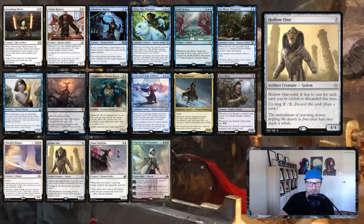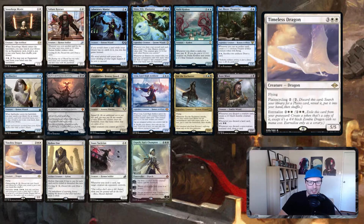Hollow One is often a free creature if you've cycled three cards beforehand — I think it's a cool card to include. It's also an artifact, giving synergies with things like Urza. Timeless Dragon has plain cycling — you discard it to search, but it won't trigger card draw cycling effects. The eternalize ability creates a token, which is another way to generate a token from the graveyard for extra value.